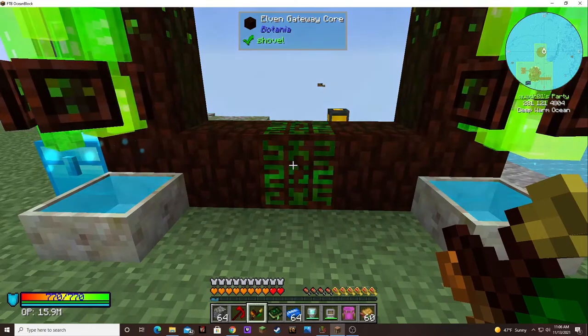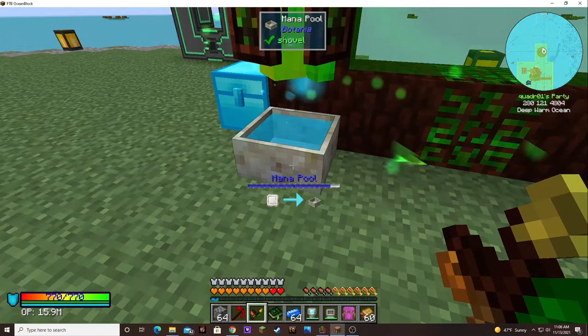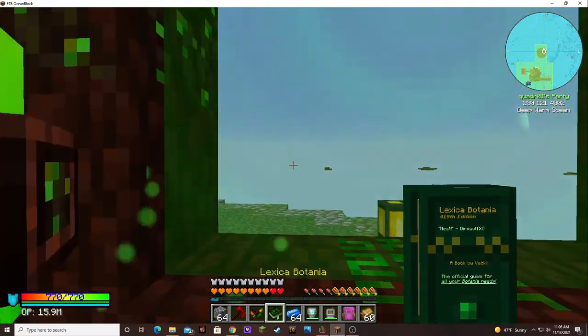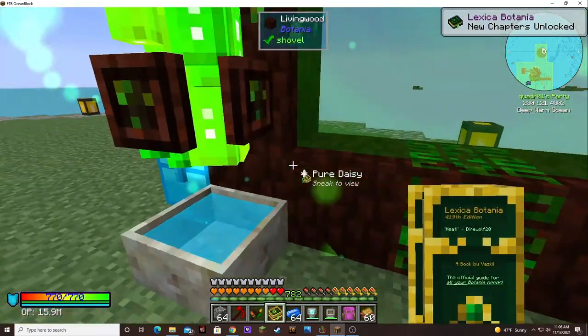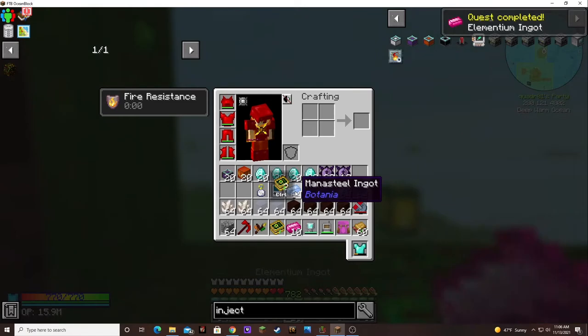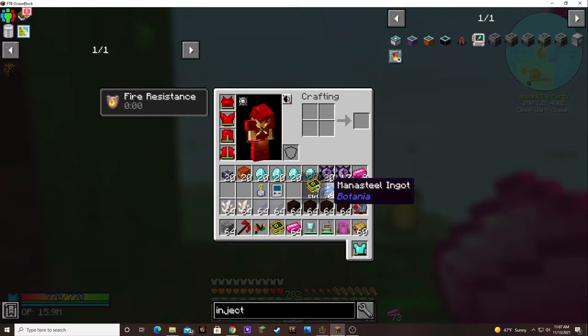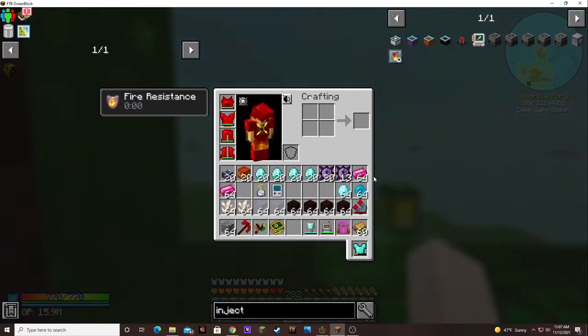Let's tap it and see how much mana it takes. I saw it go down about a third of the bubble. Let's first throw our book in there — a few chapters unlocked. Then let's throw in the elementium ingots. It would probably be faster to throw it in by the block, but I didn't think of that.